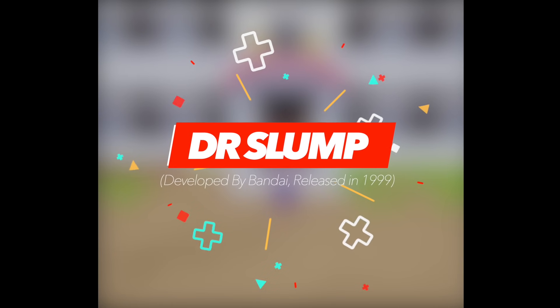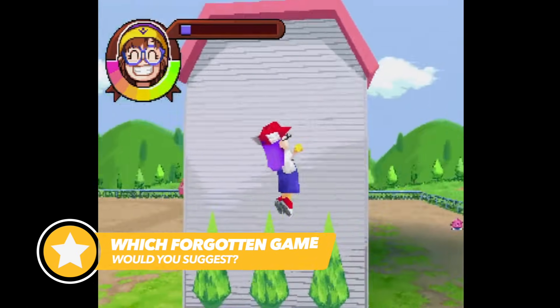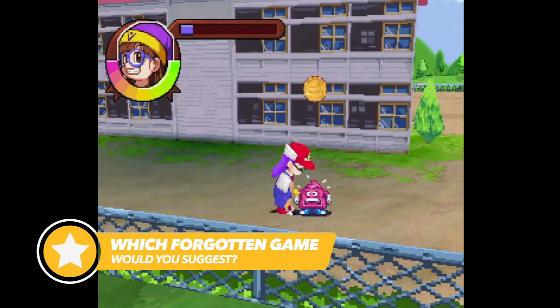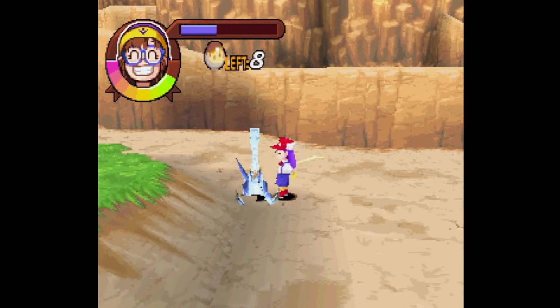Doctor Slump is a weird and wacky experience, just like the anime show that it's based on. The story centers around the creation of a robot named Arell and is broken up into several different chapters. At the beginning, it sees you exploring the town and interacting with various NPCs, as you learn more about the village and more importantly yourself.